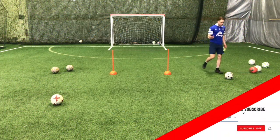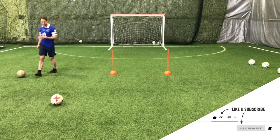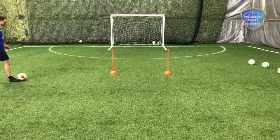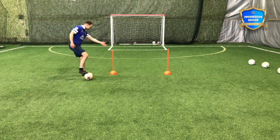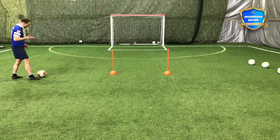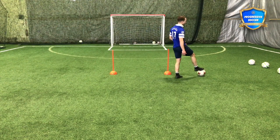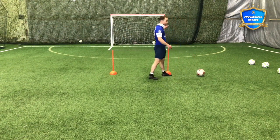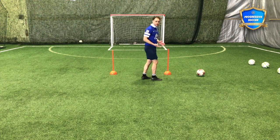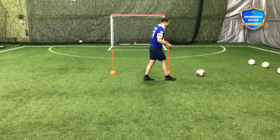This next drill works on beating players in the right area and then providing service — a good cross. Especially at amateur and youth level, you might have a little bit of skill, and these cones represent defenders. The angle here is just where you'd want to cross, but often you do a really good job with skill, get into the area, and now it's time to deliver a quality cross — but because you're tired or rushing, you're not composed.